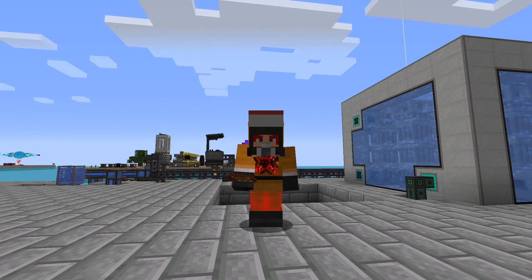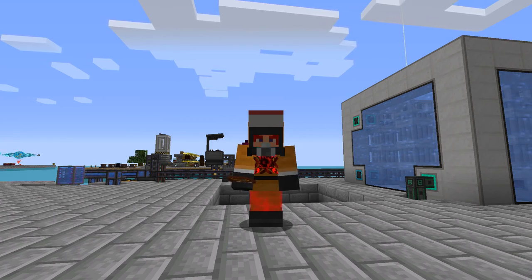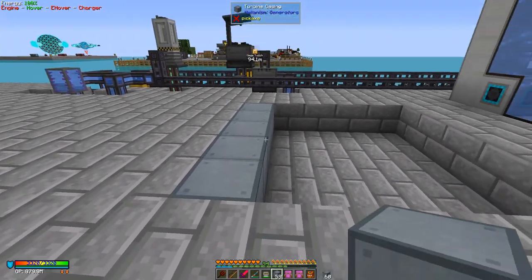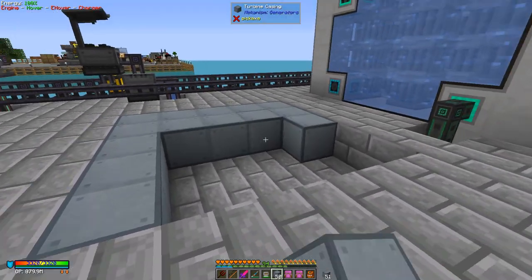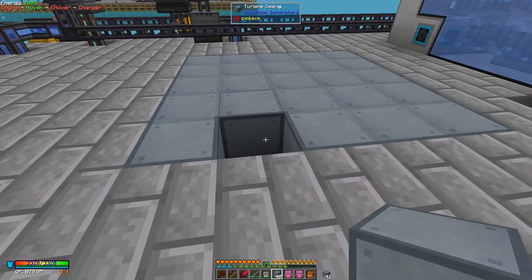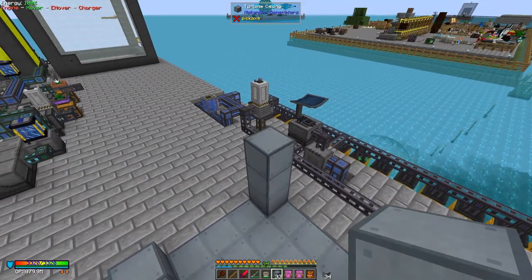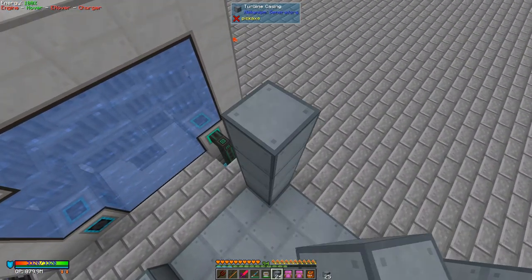Hello everybody and welcome once again to Feed the Beast Ocean Block. Today we're going to build the industrial turbine, which is a reasonably large structure. We need to build a 5x5 structure, and the height is about 9. As always, my mechanisms and structures start with a frame, so I'm going to build up the frame here and get into flight mode.